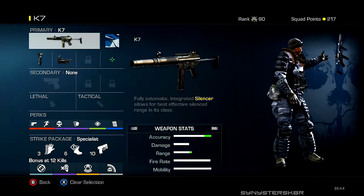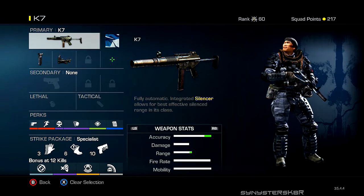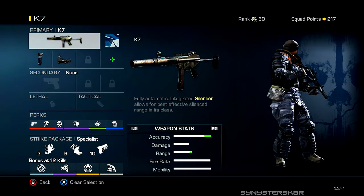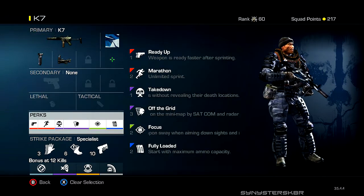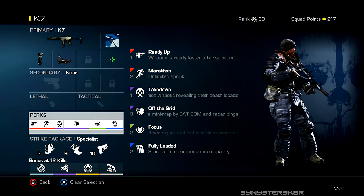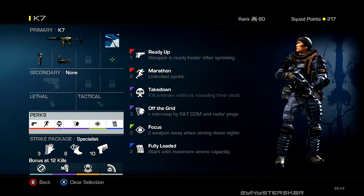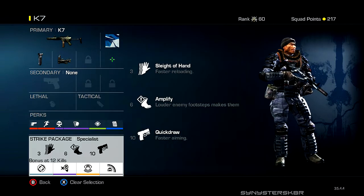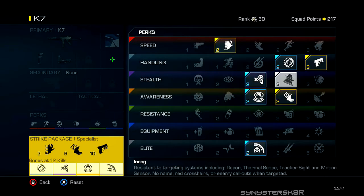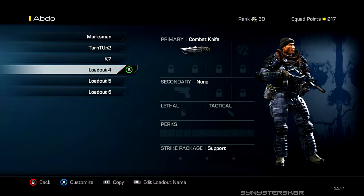The last class is the K7 — my stealth class for when there are Sat Coms everywhere. A friend told me to use it in the first week and I've been running it since. Foregrip and red dot, plus an integrated silencer — basically three attachments. Perks: Ready Up, Marathon, Focus, Fully Loaded, Takedown so enemies can't tell where kills are happening, and Off the Grid so I'm off the enemy minimap. Specialist bonus: Sleight of Hand, Amplify, Quick Draw, Steady Aim, Dead Silence, Sit Rep, and Ping.